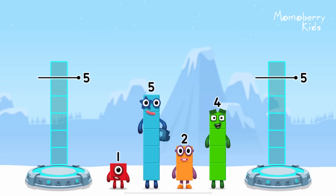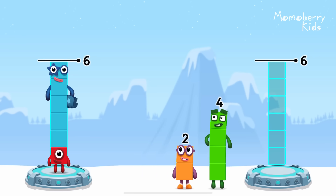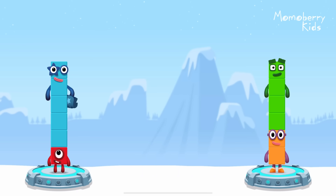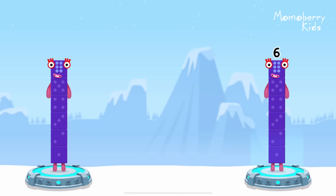Share the number blocks evenly to make two groups of six. One, five, two, four. Correct! One plus five equals six. Two plus four equals six. Six equals six.